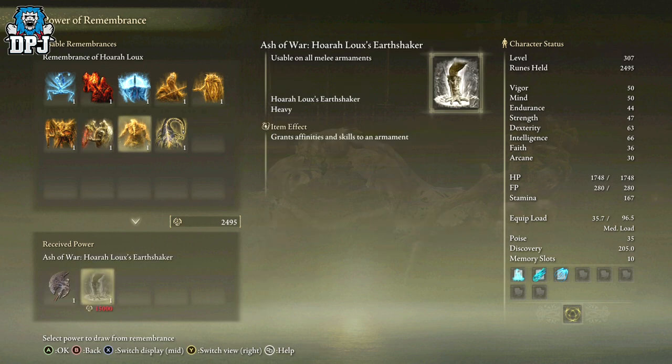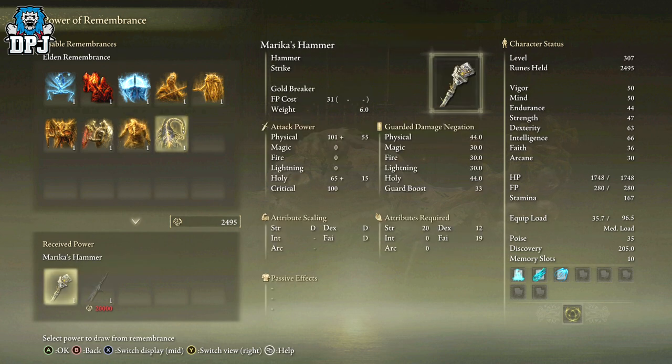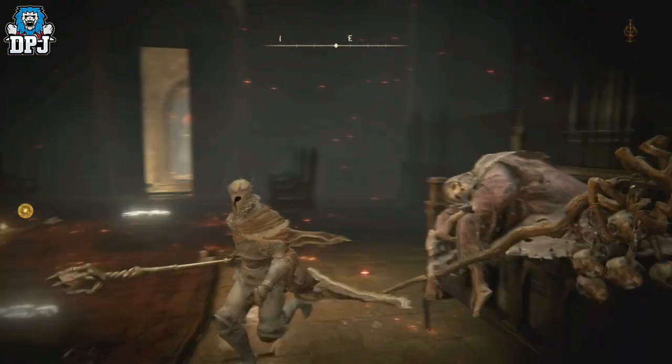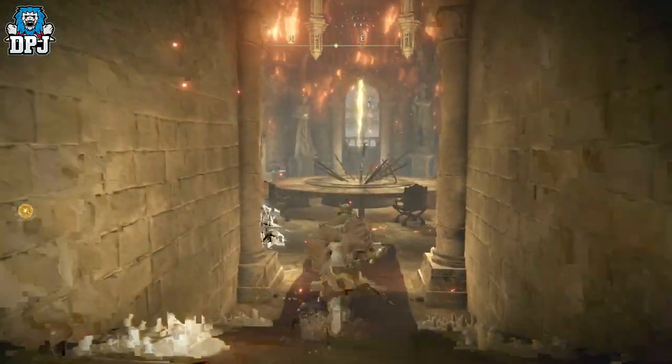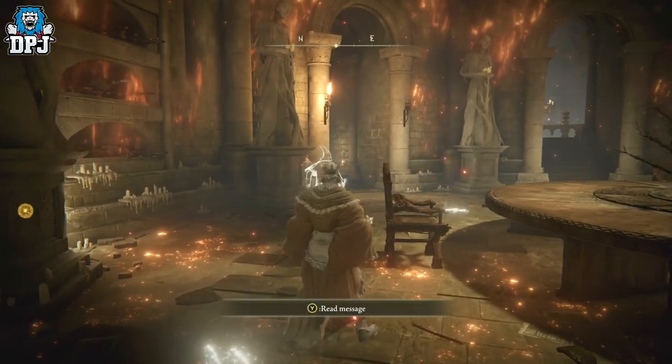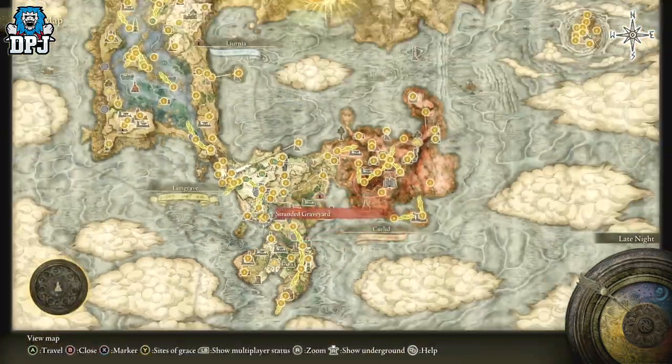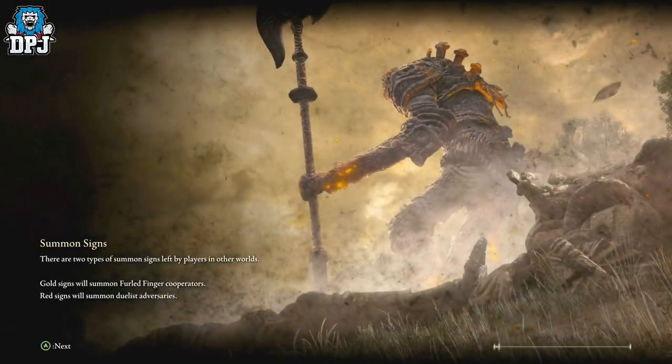Oh, it's an ornament skill - for ornaments. Unusable on melee armaments, so I'm not going to go there. What is this other option? Because you can obviously pick one or the other. I've already got the relic sword so I don't need that again, so we're going to grab Marika's Hammer. I can actually get another remembrance because I've only used one of the big walking boss remembrances, so I might actually go and get another relic sword as well - I might just do it.